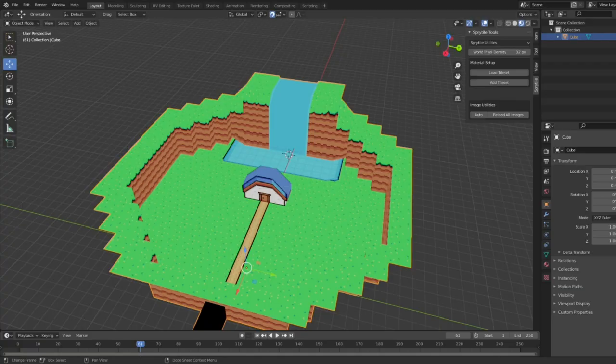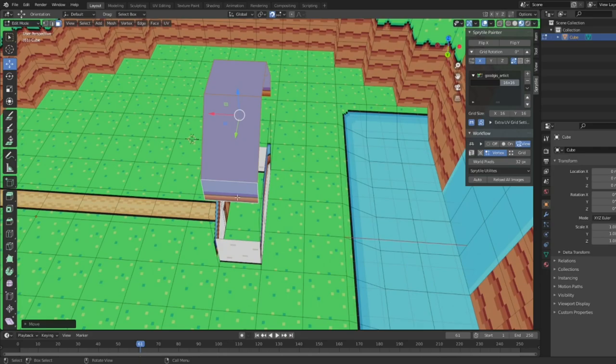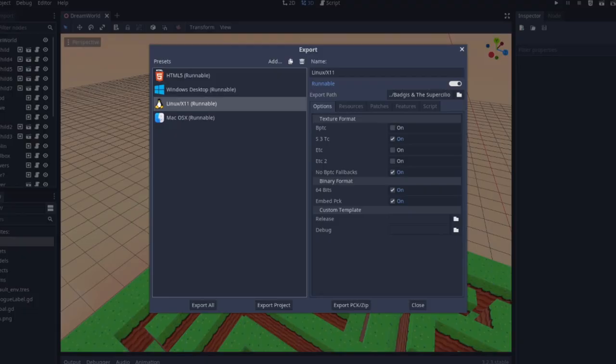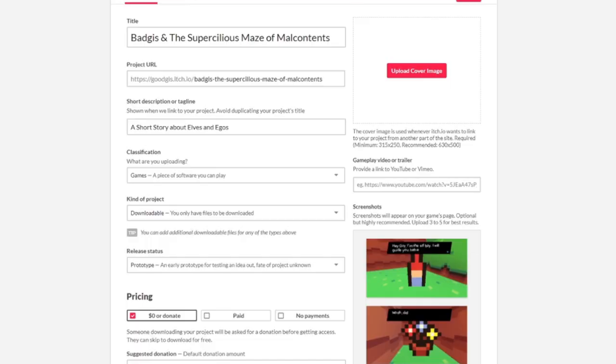Now that I had a maze and characters, I had to create a final area, and it felt like a house was a perfect way to end it — your whole goal was just to get home. But I was running out of time, so I worked quickly to implement some music, sound effects, and basic UI for player accessibility. Lastly, I exported the game and uploaded it to itch.io. The only thing left to do was have Ollie play it.